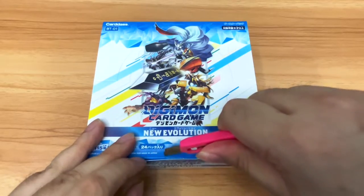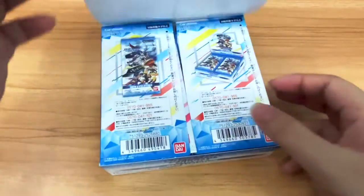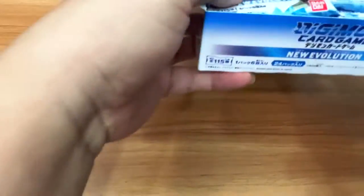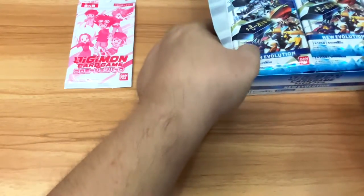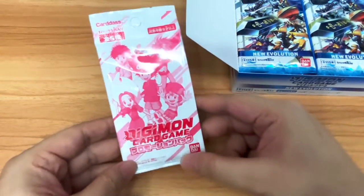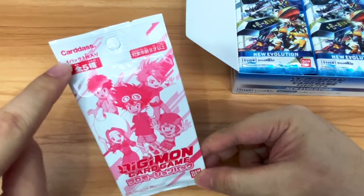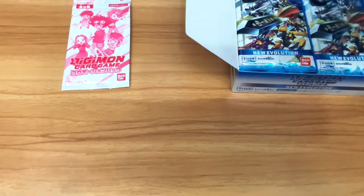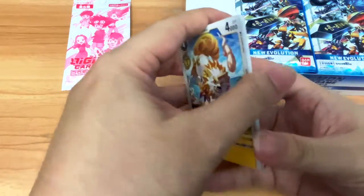Let's open up this bad boy and see what we get. So inside the box itself, each box comes with 24 packs and each pack comes with 6 cards inside it. I'm not too sure whether it's exactly the same as the English ones. There is also a promotional pack whenever you buy a full box — there are 5 different promo packs, each with a single card. I've pre-cut the packs to pull the cards out easily.